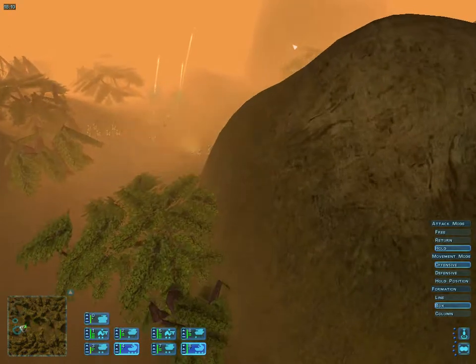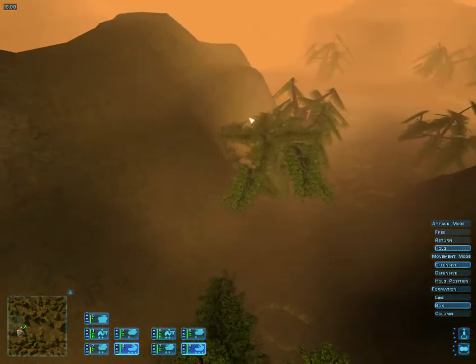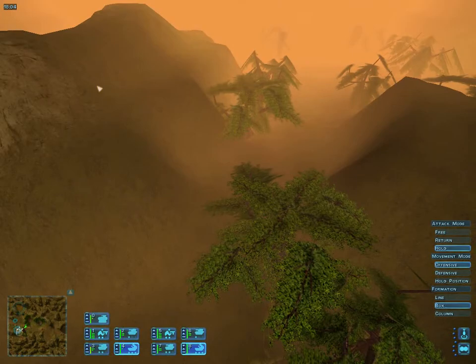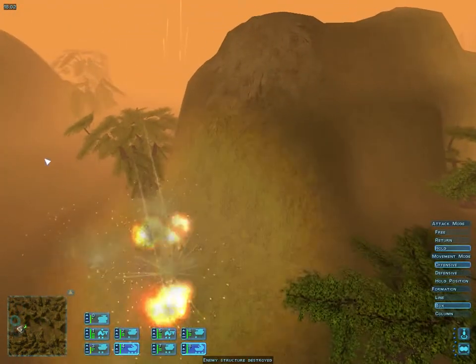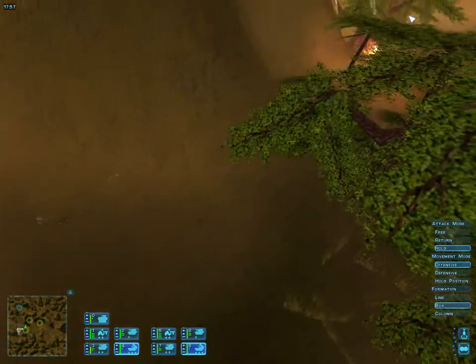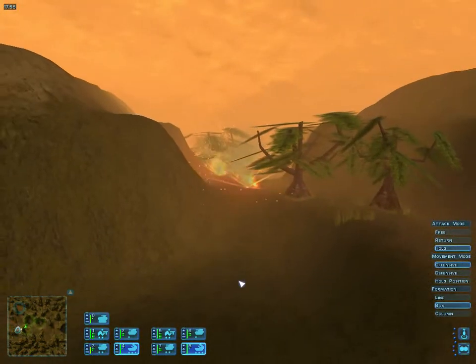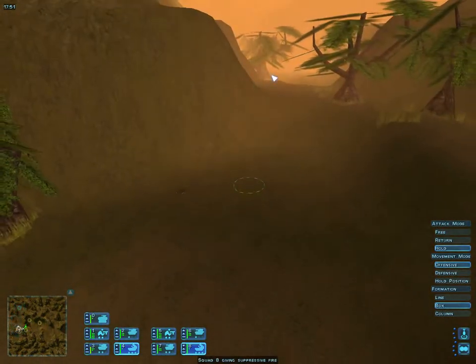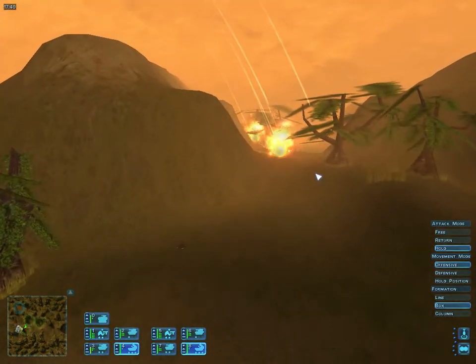The base is actually on the lower section of ground, not the upper section I attacked second — something I realized a little bit later. This is where the base is. When you start firing, aim right about where that Ares turret we just destroyed was — this is about the exact location of that base.